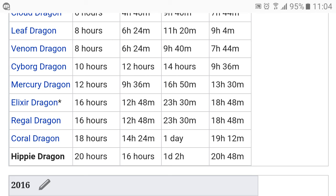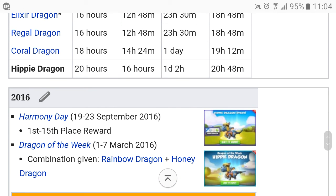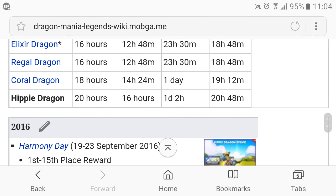For the mercury dragon the breeding timer is 12 hours, or 9 hours and 36 minutes for VIP users. The elixir dragon and the regal dragon have the same breeding timer of 16 hours, or 12 hours and 48 minutes for VIP users. Then there's the coral dragon with an 18-hour breeding timer, or 14 hours and 24 minutes. And lastly the hippie dragon with a 20-hour breeding timer, or 16 hours for VIP users.